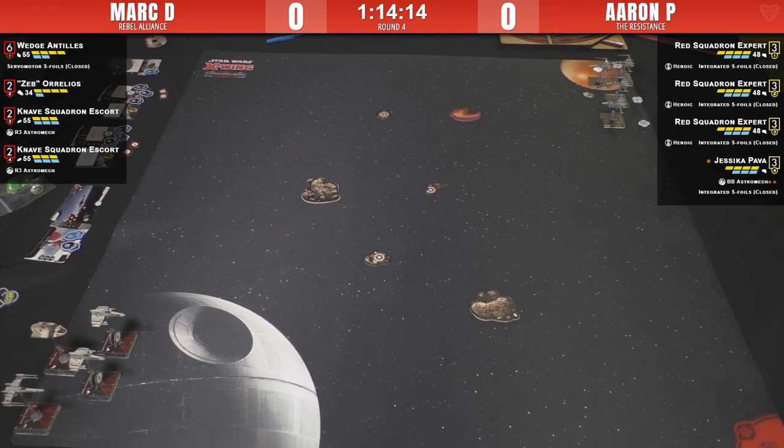Mark is playing Wedge, Raw Zeb Raw, and two Knave Squadrons with R3. With the E-wing they can lock across the board — it's like the old long-range scanner. With R3 they're able to put on two locks, and a lot of people like to do that when playing the E-wing with a torpedo. But Mark's just going for raw efficiency — putting on a couple of choice locks and rolling.